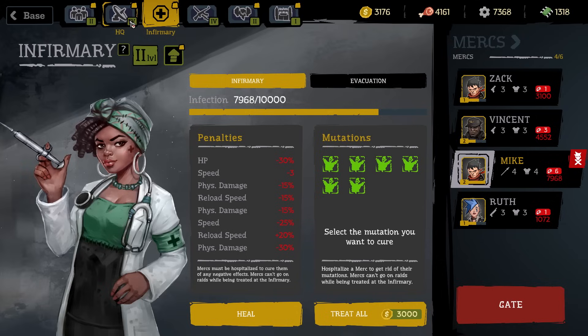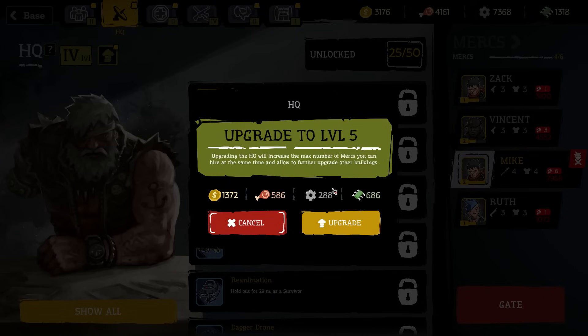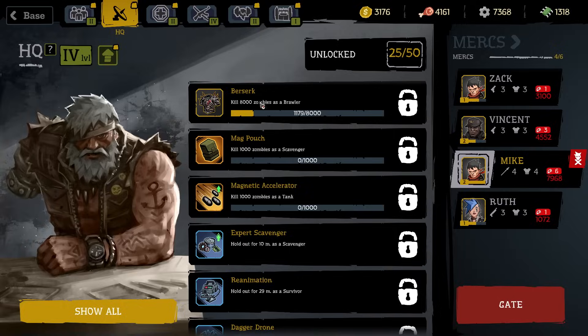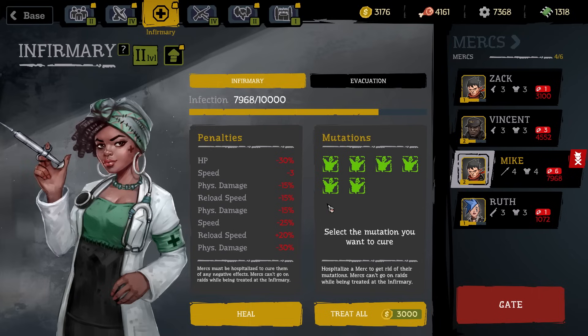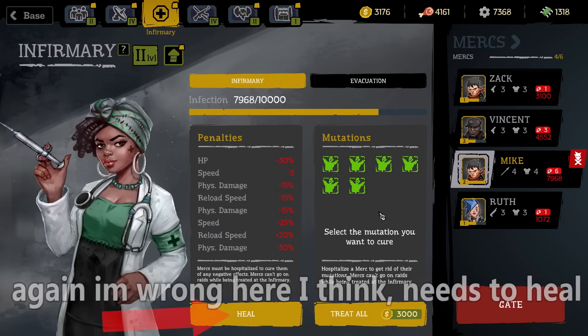We could improve the HQ since we have enough of the other resources — that would let us improve the workshop and get better weapons and armor for people to start out with on runs. Or maybe we should just cure all of Mike's mutations because he has so many negative stats. I feel like in his next run with all these mutations he would just get annihilated.